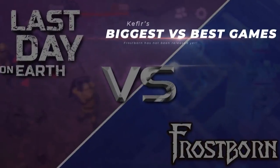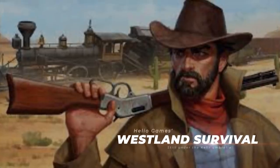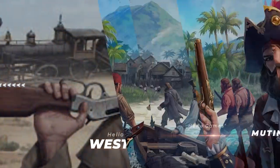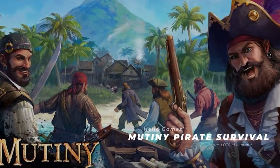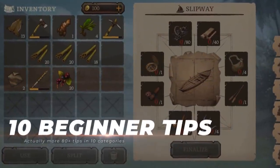While we were all focused on Last Day on Earth and Frostborn, the developers of Westland Survival have been secretly working on a version of the game with a pirate's theme. The game is set to come out at the second half of the summer with tons of content and supposedly real multiplayer, so in this video I have 10 tips to help you get started.